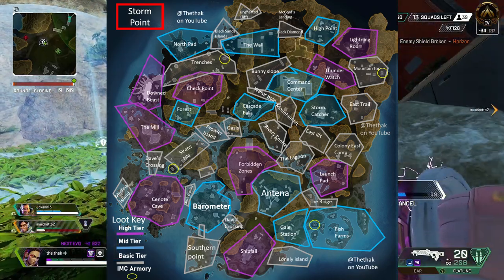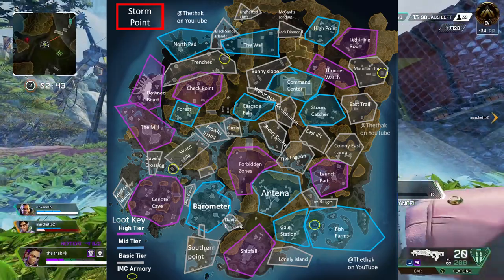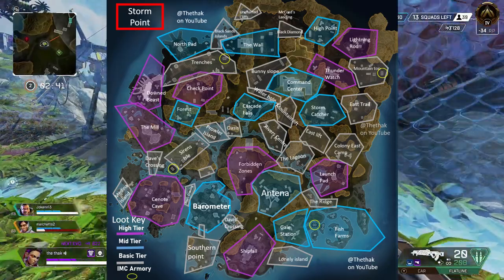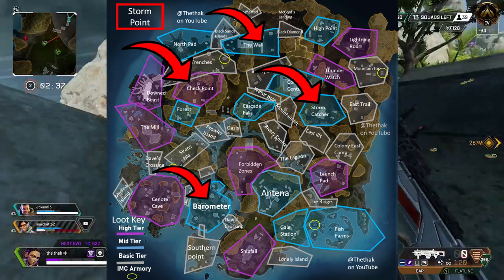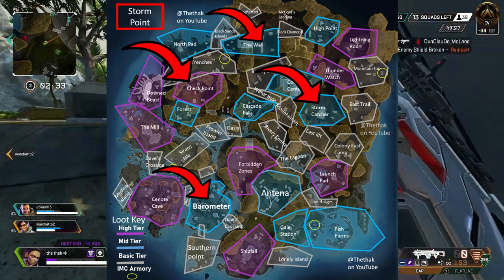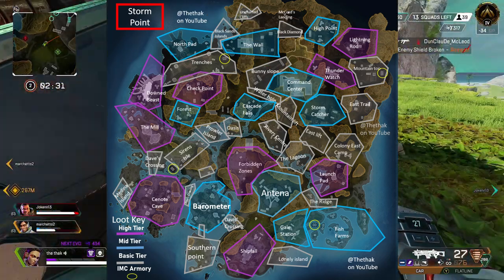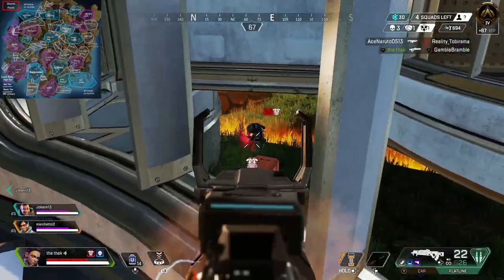For Stormpoint, hotspots vary based on the dropship because it's a bigger map, but there are a few points of interest that normally have other teams landing there pretty consistently. These are The Wall, Stormcatcher, Barometer, and Checkpoint. I recommend trying out these hot drop locations early on in your ranked split, when your entry cost might not be as high, because it will allow you to pick up more KP early on.